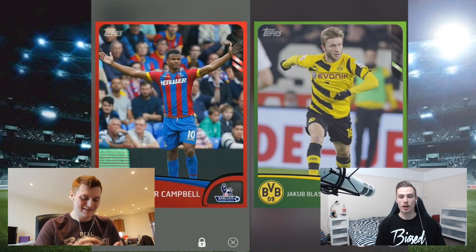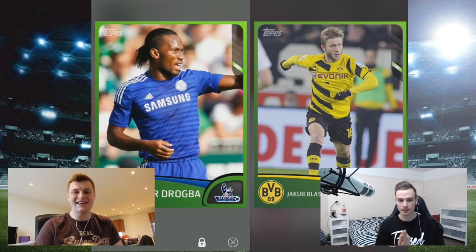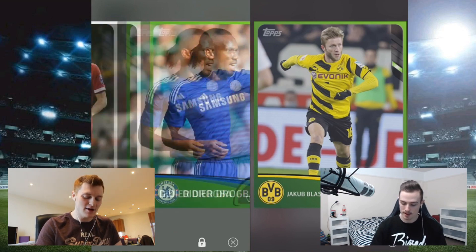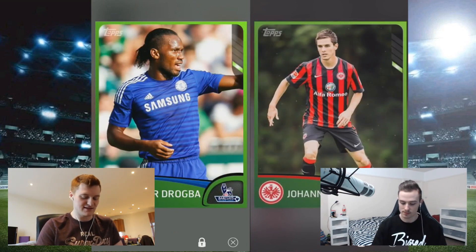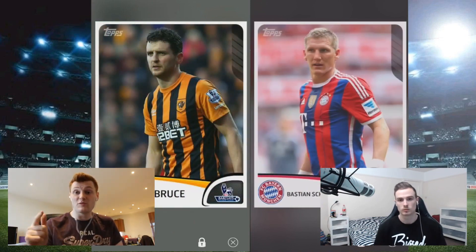Even though I don't have a goalkeeper, I'm happy with that — I've got a cheeky 88-rated player. A cheeky Schweinsteiger in midfield! That's going to be tasty. I'm hoping my green Didier Drogba, with a pace card on him, is going to absolutely murk you up front with Sturridge. Right guys, we'll be back in a second once we've built our teams.